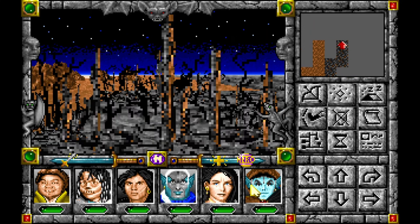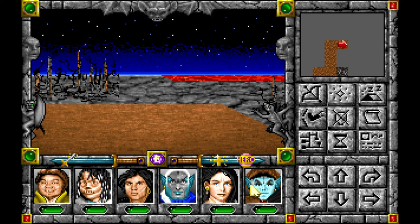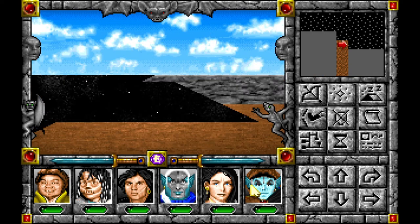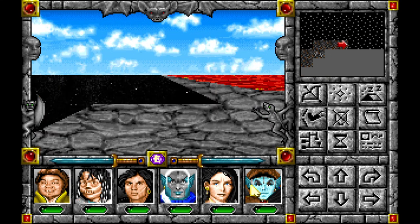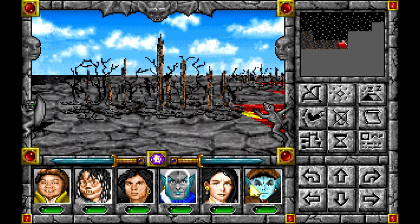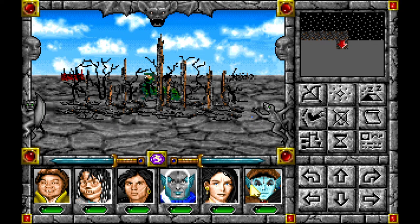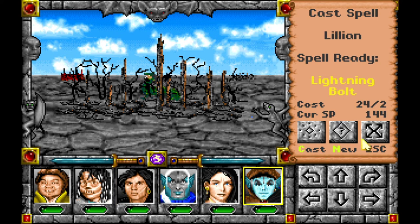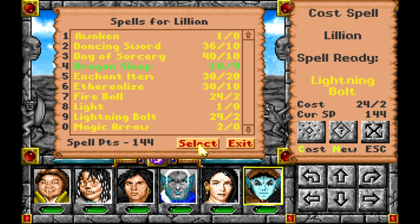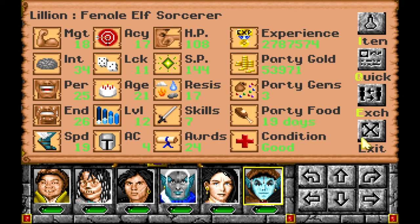Nice. As long as I keep that buff up, that's nice. So I can circle around the entire volcano area. I mean I guess I can take a look at it again. Wait wait wait - I almost messed up. You know what I'm looking for now? Dragon Sleep. I don't have enough gems - it costs four gems. I don't have four gems, I got three gems. Oh no.